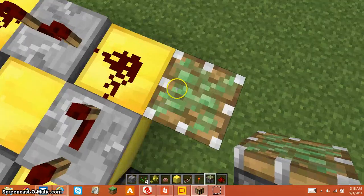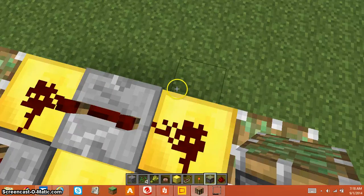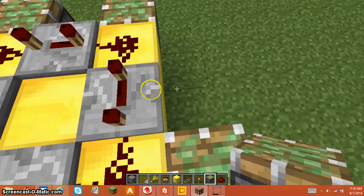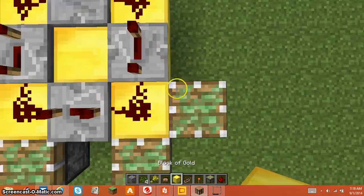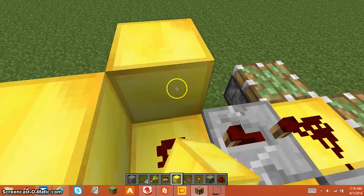Then put redstone on all the edges. You're gonna put a piston here, piston here, piston here, piston here, piston here, piston here, piston here, and a piston here — but leave one space, just one space. Then place the block you chose on top of the sticky pistons.